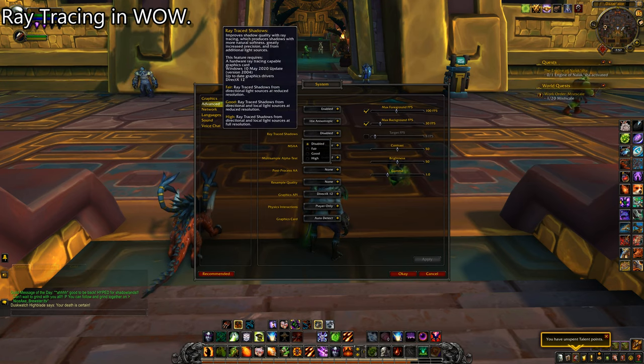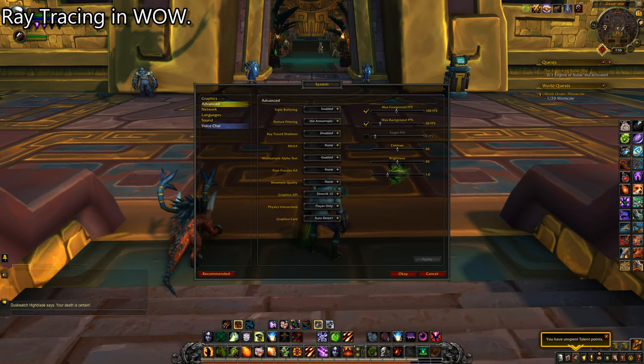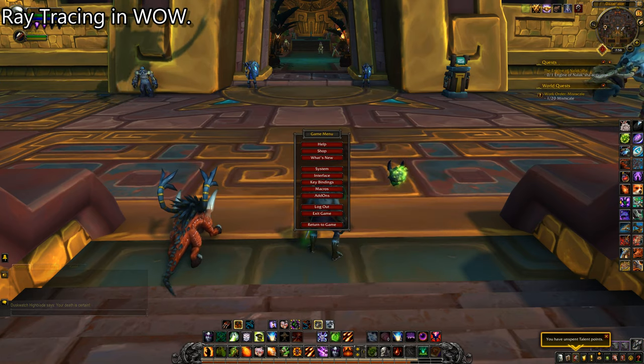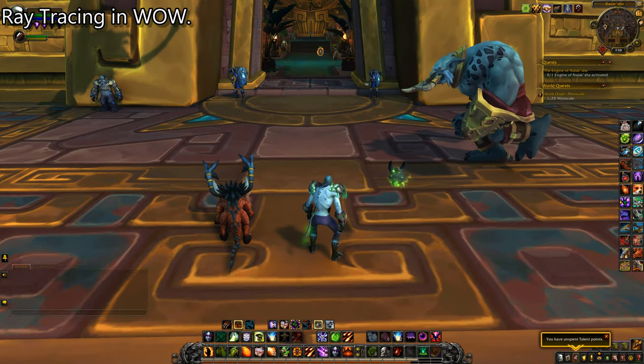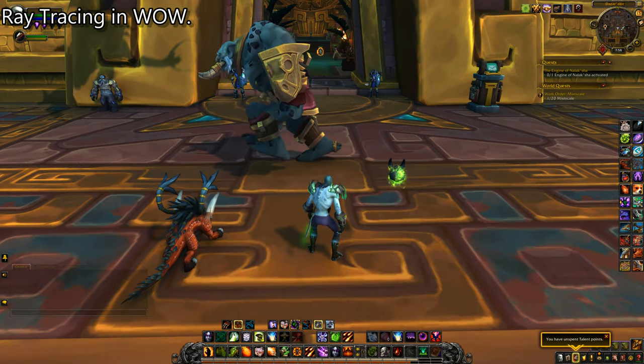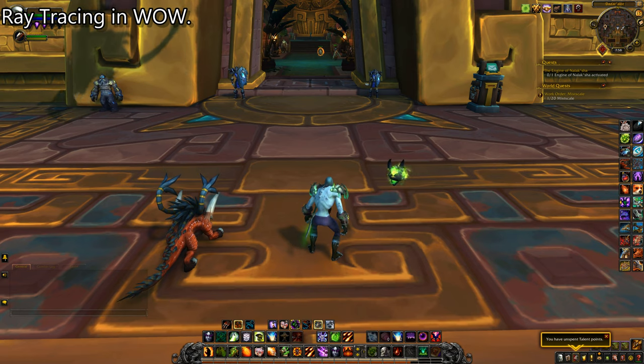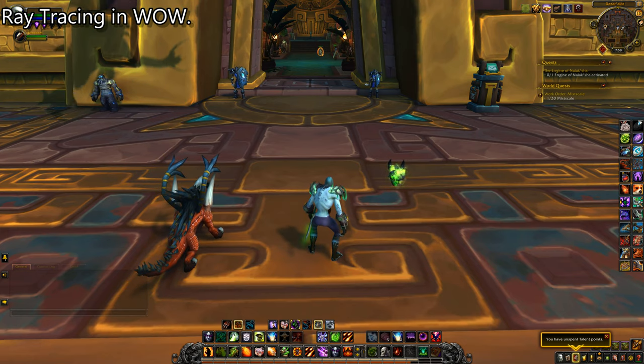We have three different options for ray-traced shadows. Fair is ray-traced shadows of directional light sources at reduced resolution. Good is ray-traced shadows from directional light and local light sources at full resolution. I'm running this game with largely maximum settings at a resolution of 3840x2160 on an NVIDIA RTX 2070. I don't know if World of Warcraft uses something like a DirectX 12 style ray tracing or if it uses NVIDIA's proprietary technology.